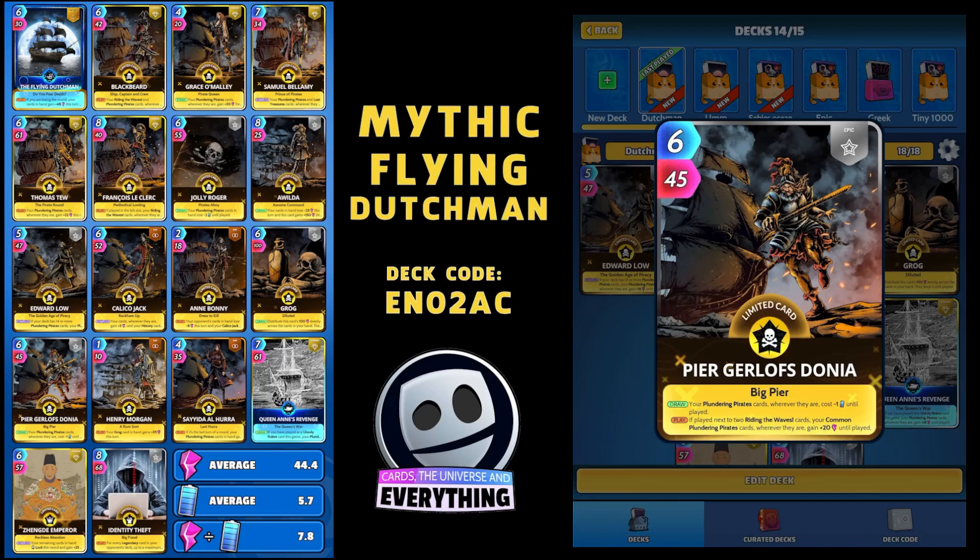Pierre Gerloff's Donia - Epic Limited. On the draw, your Plundering Pirate cards, wherever they are, cost minus 1 until played. And on the play, if played next to 2 Ride in the Wave cards, your common Plundering Pirate cards, wherever they are, gain plus 20 until played. We do have 1 Ride in the Wave card, but not 2 unfortunately. So that's Pierre Gerloff's Donia.